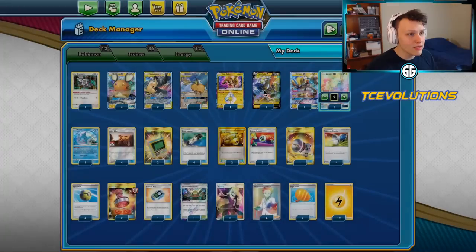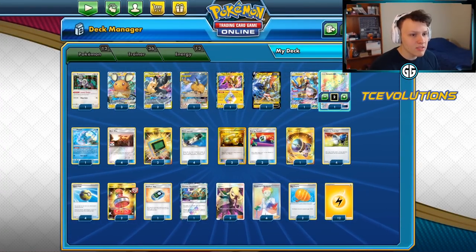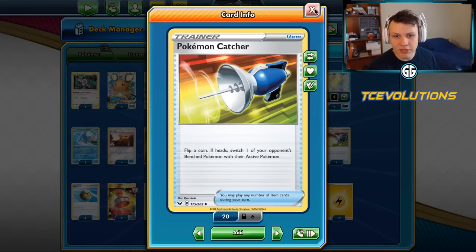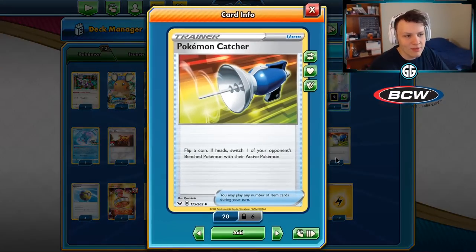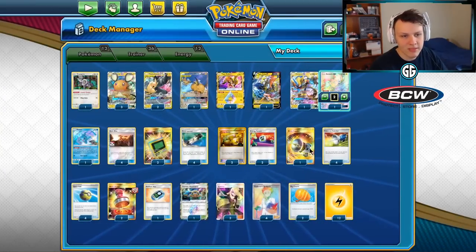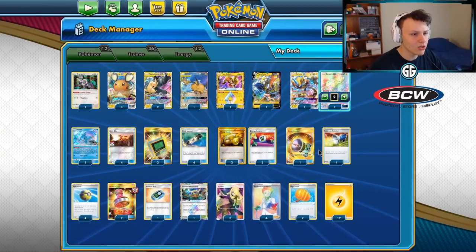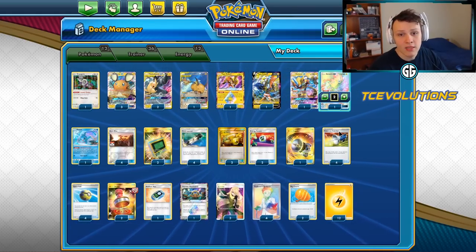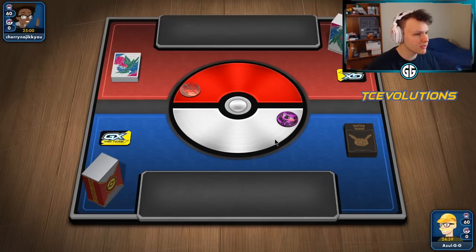I have two Giant Charms because making your Pika ROMs bigger is better. I'm opting for Pokemon Catcher over Custom Catchers — it is a flip, but if you get heads it's pretty good. That's where I'm at with my Pika ROM list, choosing to go second and looking for that turn one Full Blitz. Let's see how it runs in our first game.